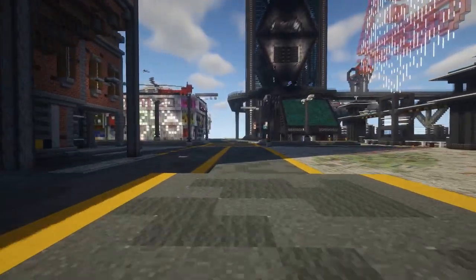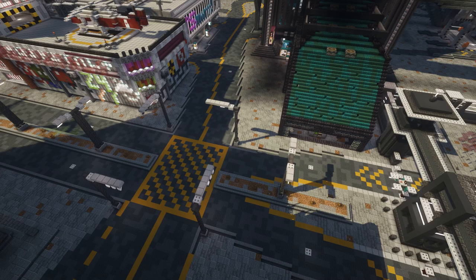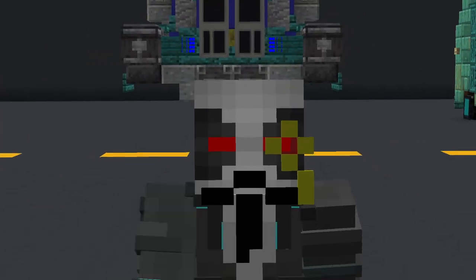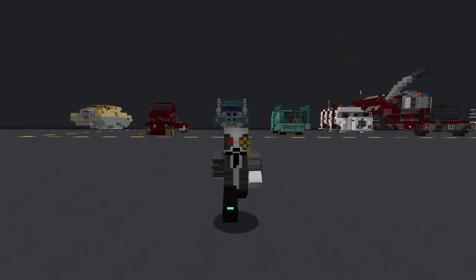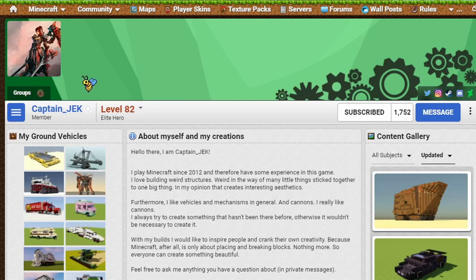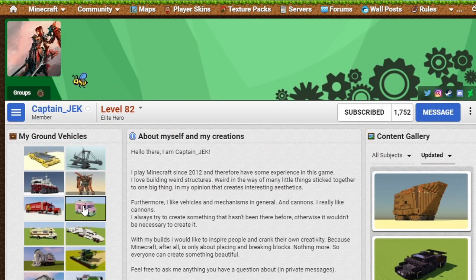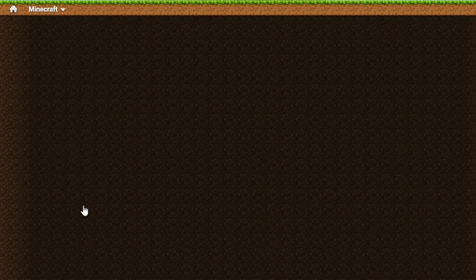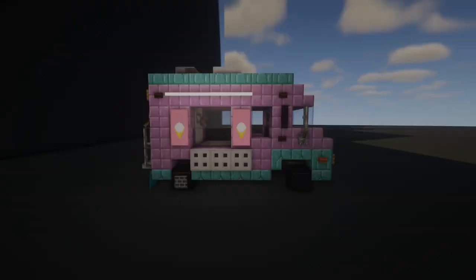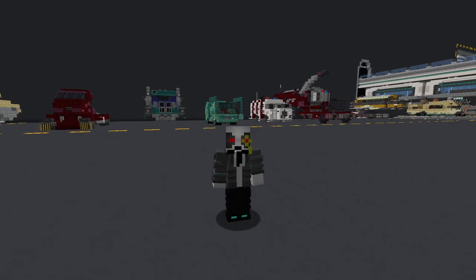So you're building a cyberpunk city and then it hits you — your streets are empty. Welcome back to another tutorial. Today we're talking vehicles, specifically service vehicles. Normally I'd head over to Planet Minecraft to Captain Jack's page, scroll down, find whatever modern version of what I'm looking for, and then cyberpunk-ify it. But today I've decided to do something a little different.